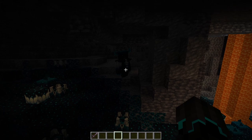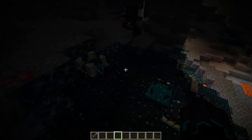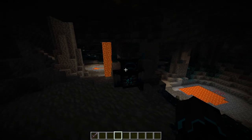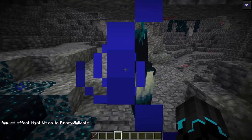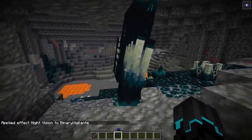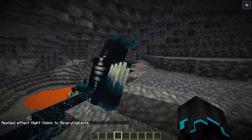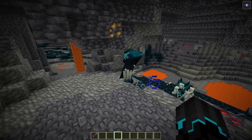Now the next thing I want to check out is the warden. As we've just covered how the warden spawns, I think it's only fitting that we check out the warden itself now. Taking a closer look at this thing — this guy is huge, and he has a heartbeat. I really don't want to meet this guy when caving.